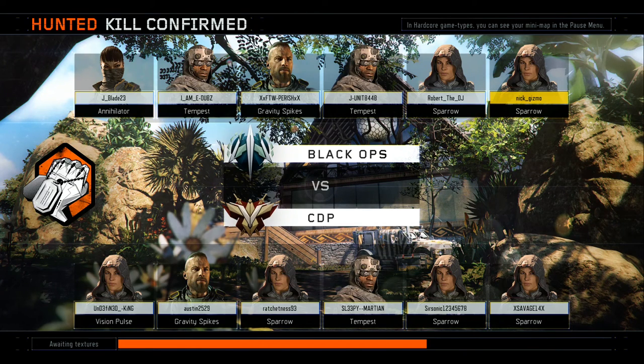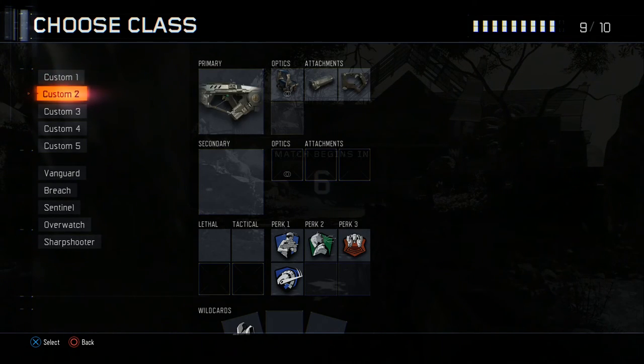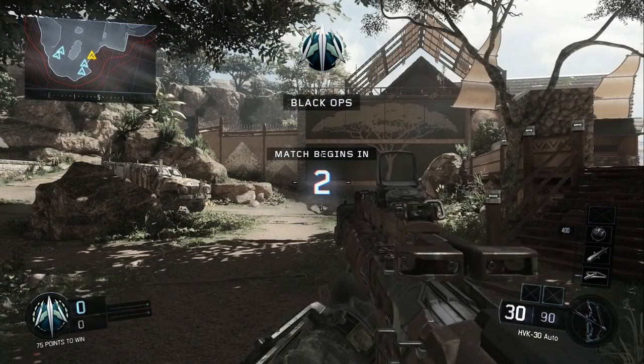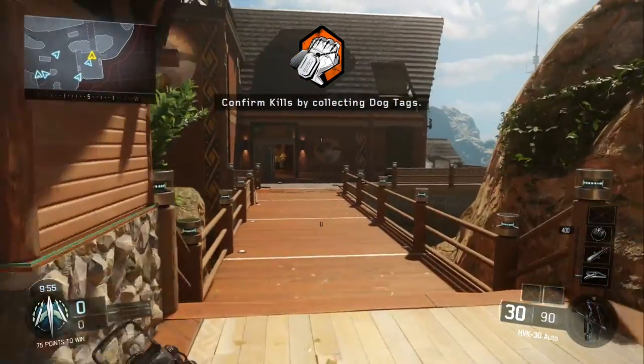Hello everybody, my name is Micronix and I am bringing you another Black Ops 3 beta gameplay. This time this is showing off the Sparrow, or I believe her name is Outrider — the specialist Outrider. She has the special ability, the bow and arrow, or the Sparrow, which is a very OP bow and arrow. It's a very special ability that I personally — it's my favorite in the game.